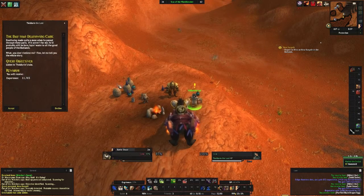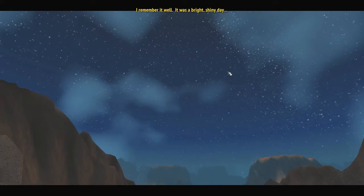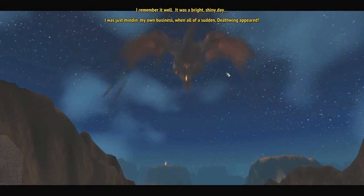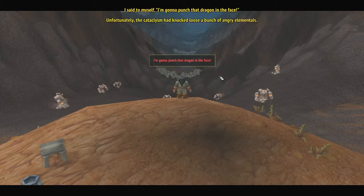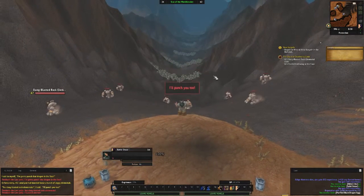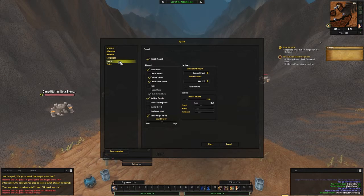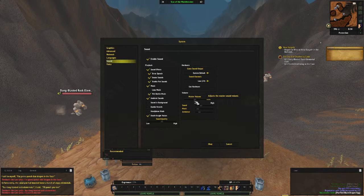It starts with this guy Theldrin the Lost. 'Deathwing made quite a mess when he passed through these parts. If it weren't for me he'd probably still be here laying waste to all the good people of the Badlands. What, you don't believe me? Fine, let me tell you the whole story.' And so we listen to his tale. I thought this quest had voice acting — let me try turning on ambient sounds, error speech... crank the volume up a little bit. We'll see about this; I could have sworn this quest had voice acting.